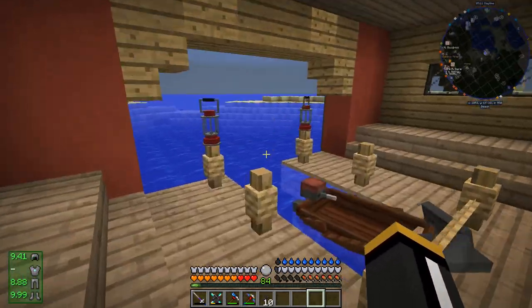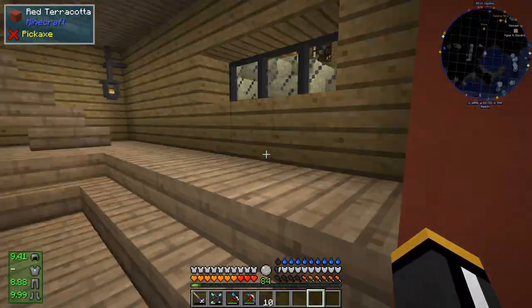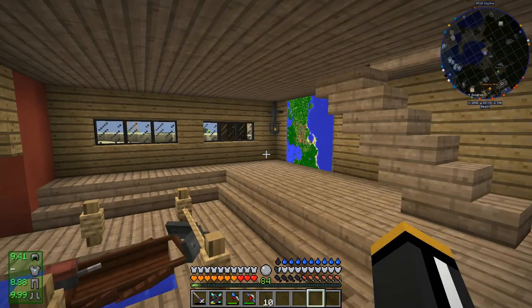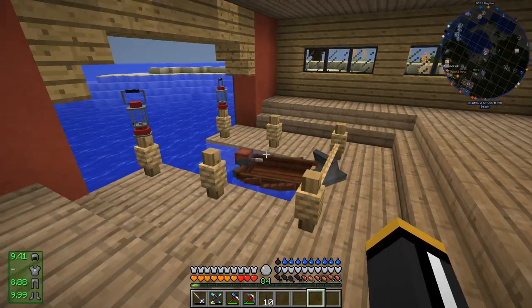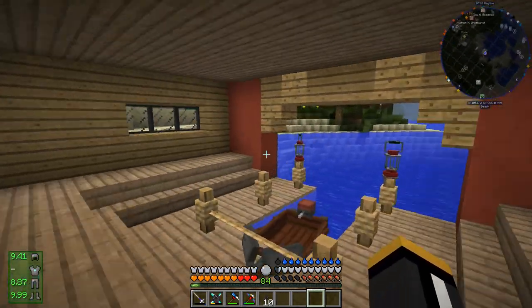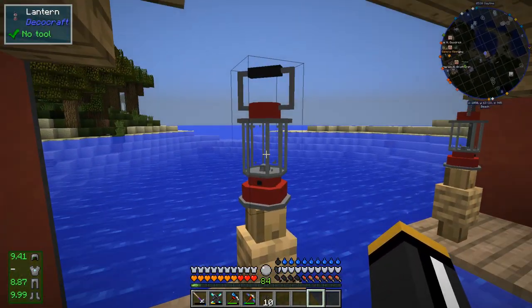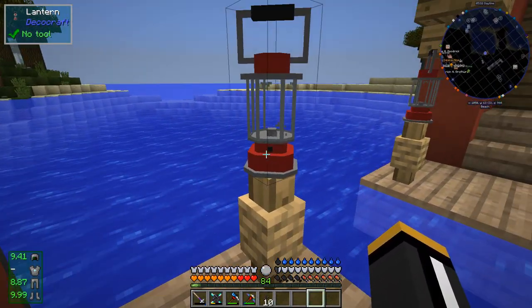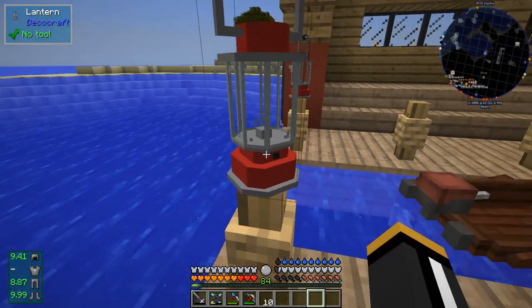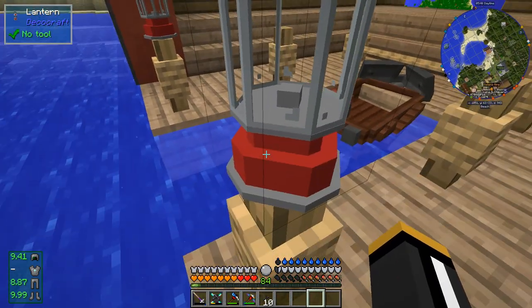I am done with this boathouse build for now. We may come back and revisit this in the future, but in the next episode we're going to start doing a little bit of road and bridge building. Let me give you a tour of this place first. Here is obviously the main boat room of the boathouse that we just arrived in. I got these lanterns from Deckercraft - they don't emit light, apparently. I thought you could click on them and they would give you light somehow, but I can't figure out how to do that.